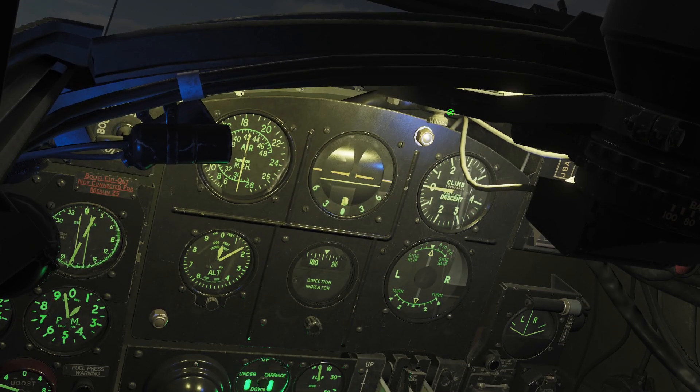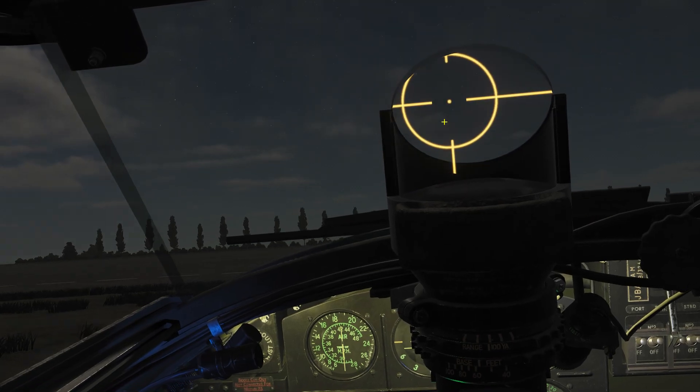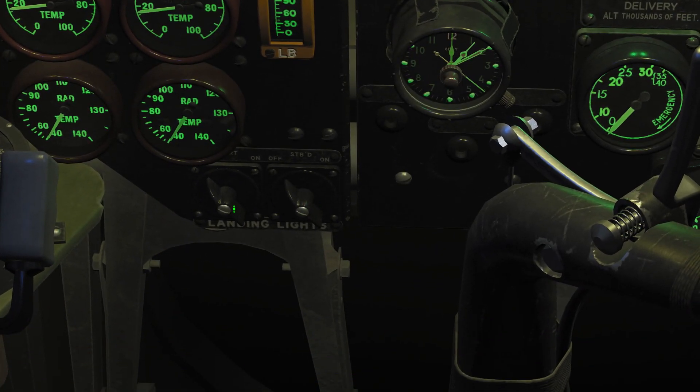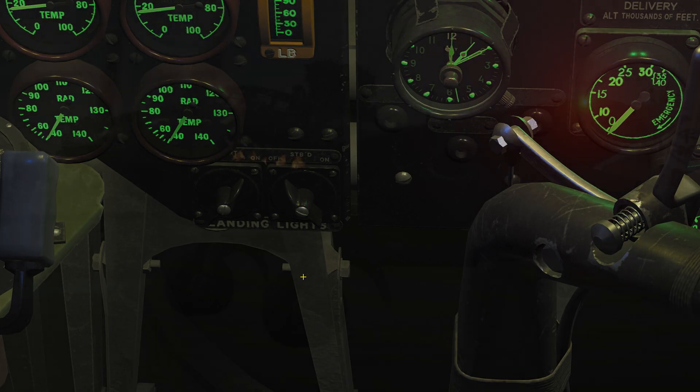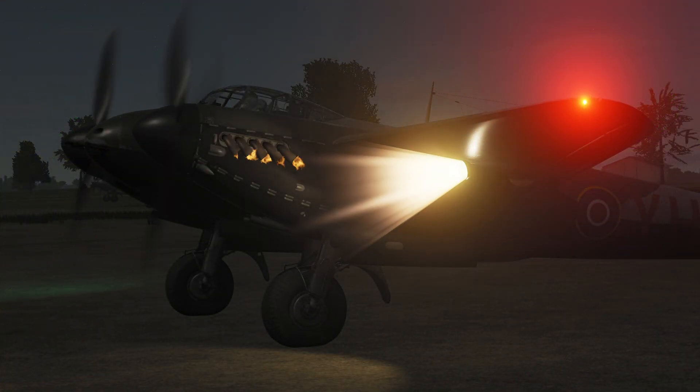Make sure you dim the radio lights, and also set the gunsight as dim as possible — otherwise you won't be able to see the enemy aircraft. Once ready to taxi, you can turn on your landing lights, either both or just the one on the pilot's side to be a little less conspicuous. Keep in mind they take a few seconds to extend.